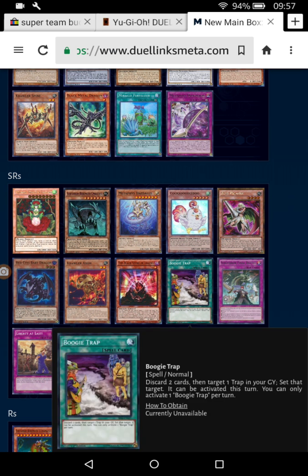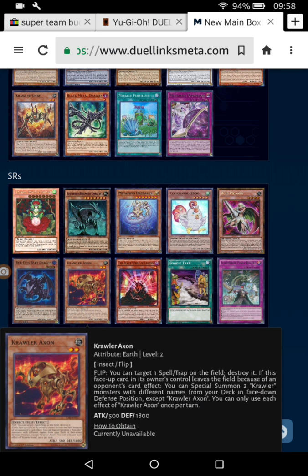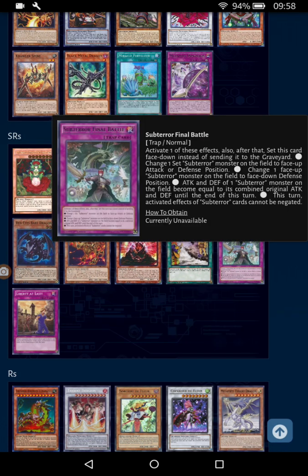Boogie Trap — discard two cards, then target one trap in your graveyard and set that target. Crawler Axon is spell and trap destruction — activate one of its effects, then set this card face down instead of sending it to the grave.